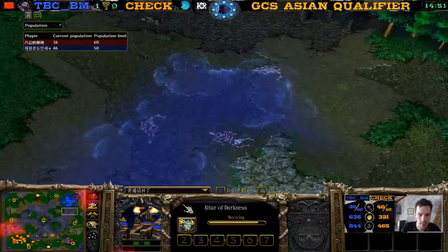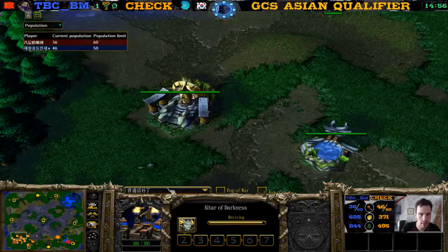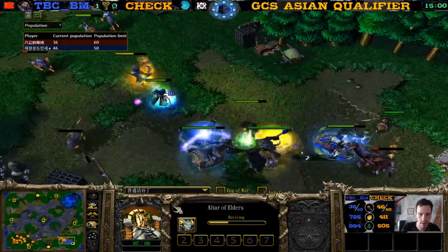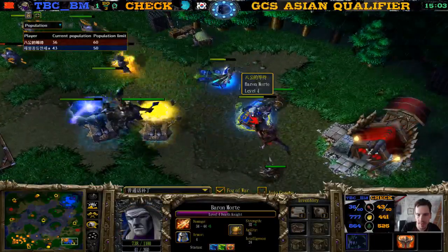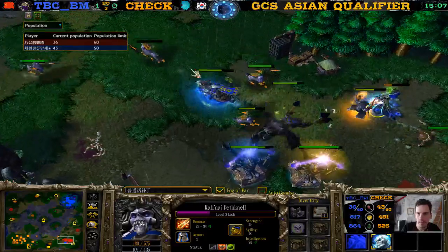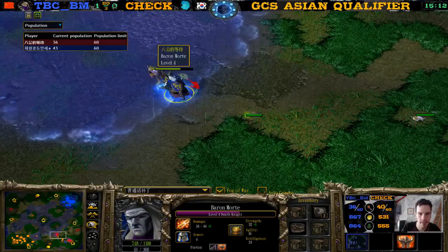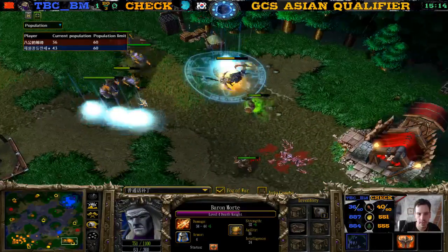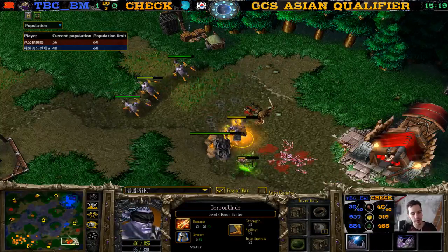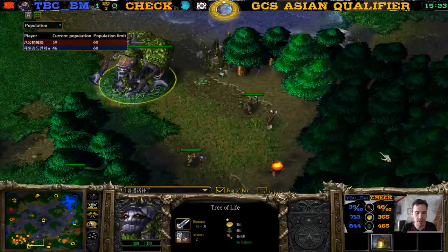For both players of course, but the Naga was higher level only for Check — we have level two Naga for TBCBM, level three Naga for Check. Here comes a creep Jack again — just wants the item. TBCBM gave a TP to the Lich, trying to hunt down this Dryad. He does get the Dryad. Level four Demon Hunter continues creeping. There's a Tree of Life — I was wondering where and when and why.